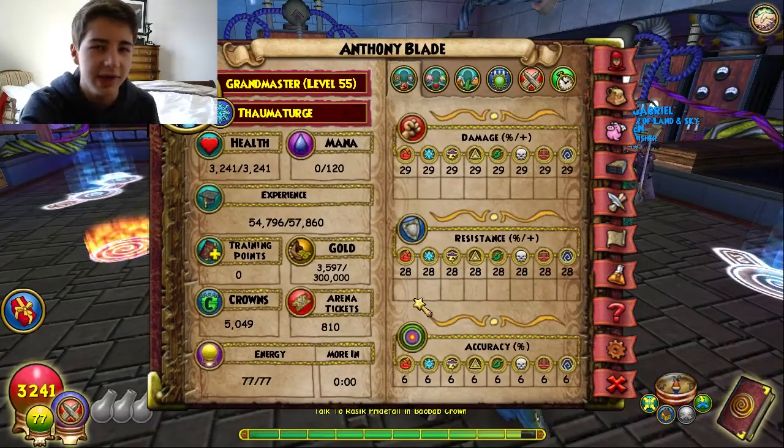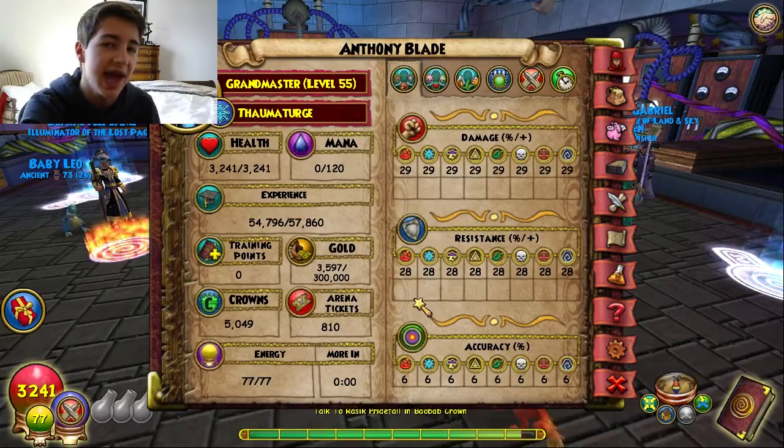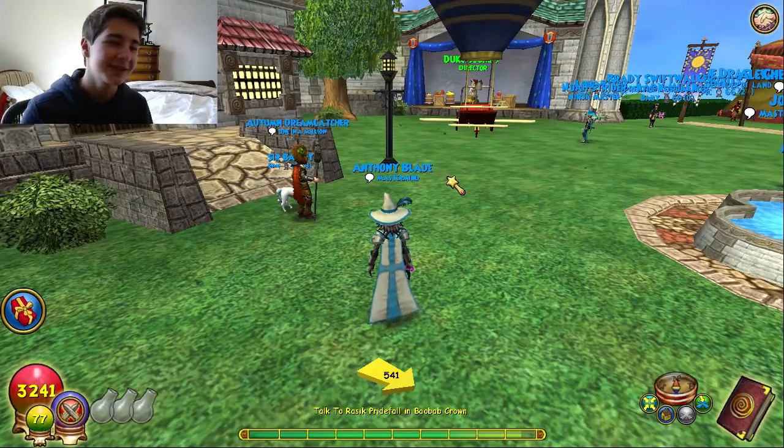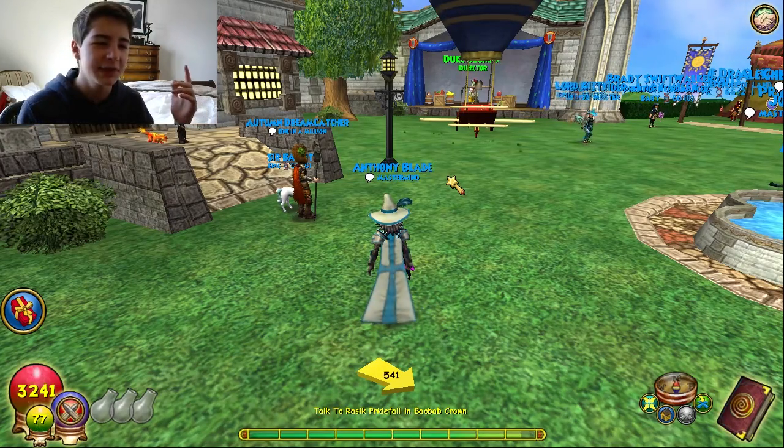As far as the Ice wizard, he's sitting at 800 tickets right now and we need 3,000 to get the Athene. I got a lot of tournaments to do - I got to do tournaments on a ton of characters. But I think that's about gonna do it for today's video.